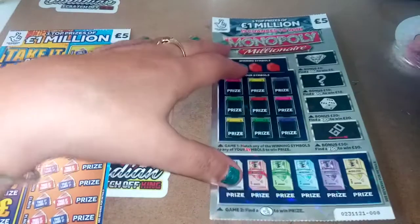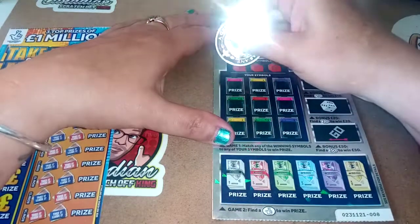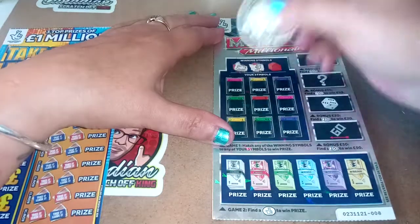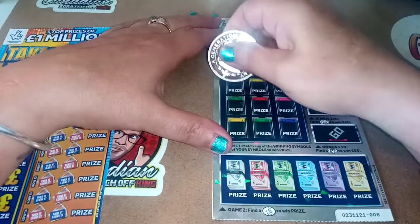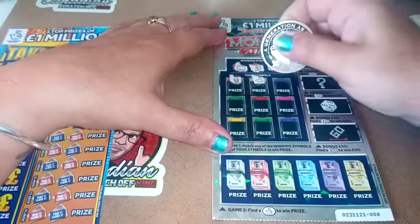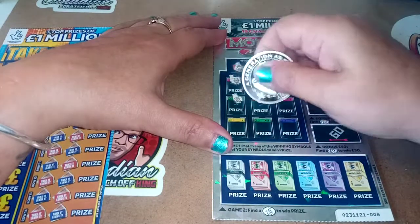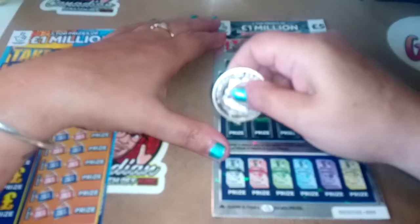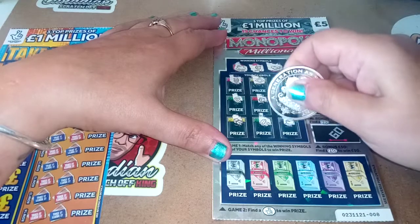Onto our Monopoly Millionaire, and it's card number eight. We're looking for top hat, vault, handshake. We have coins, income tax, arrow, parking, vault. Oh we have a match there. Diamond, wood, gold bars, and top hat — two matches.